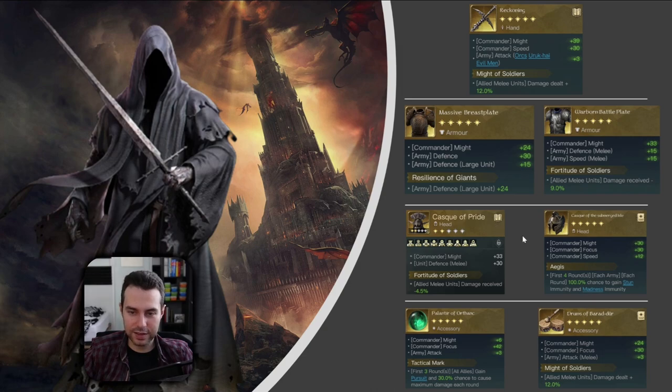Let's have a look at his headpieces. Kask of Pride is the more general approach — it covers everything quite nicely with lots of might and defense for your melee units, followed up by damage mitigation with Fortitude of Soldiers. If you need to counter CC like Army Madness or Army Stun, the Kask of Submerge Isle with Aegis is the number one choice. If I had to choose between these two helmets, I would go with Aegis — there is just a lot of CC running around in competitive PvP. You just need Aegis.